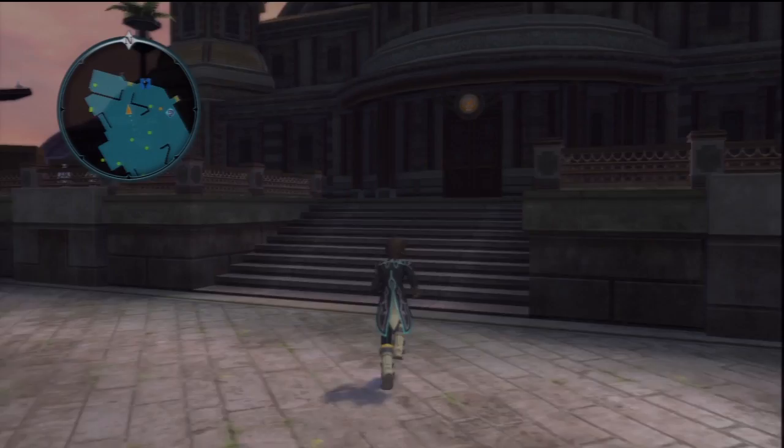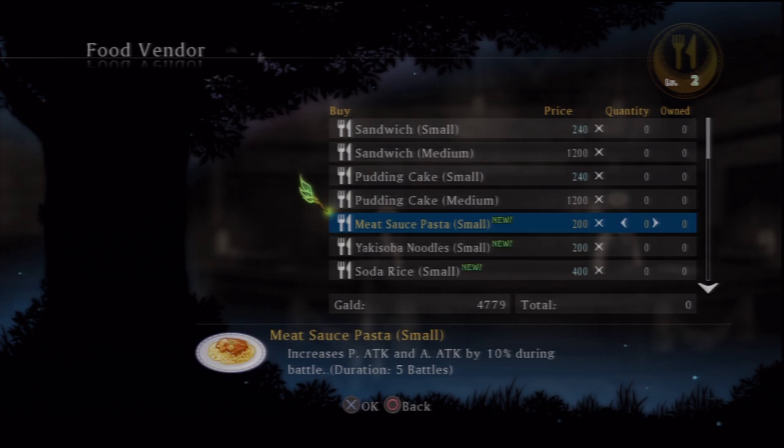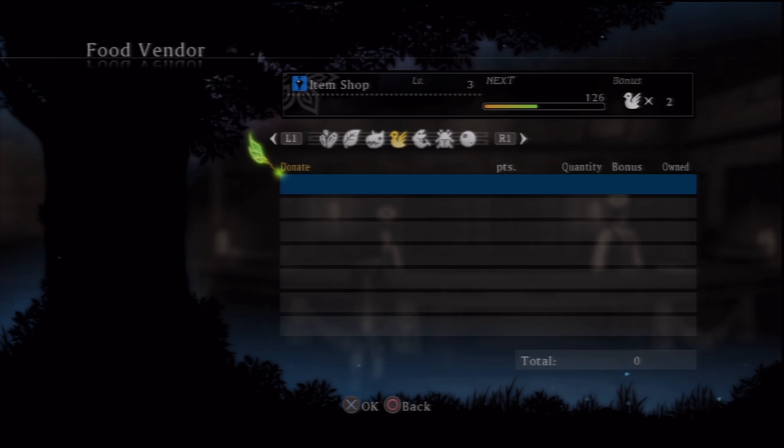We have a couple of things to do here. I'm going to quickly go back into the inn because I want to access the food shop. Food shop is amazing — we can buy recipes, use them, and then at the end of every fight it will activate or fulfill whatever stipulation is needed, using one of the servings. Different recipes last for a different amount of time. I just want to increase the shop level to get more stuff. Weapon shop, level three — that'll give us another weapon. Armor shop, same thing.